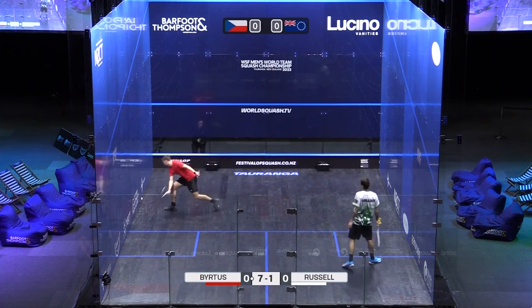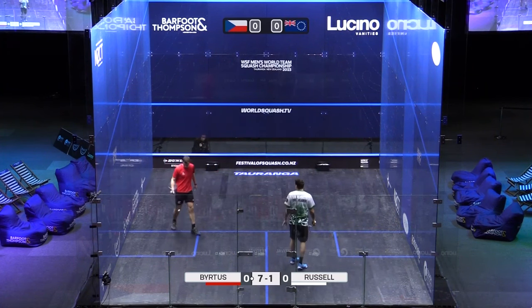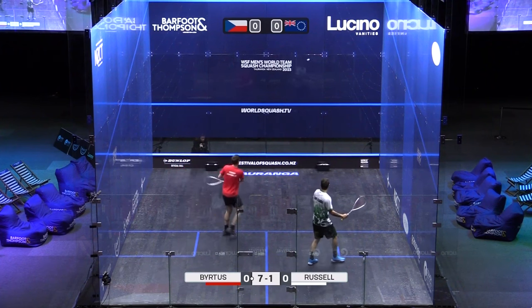That's a nice length there from Victor — he's finding the corners very early in this game, putting Dylan right in the back. It's hard to get the ball out when it is dying in those corners.